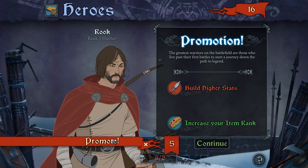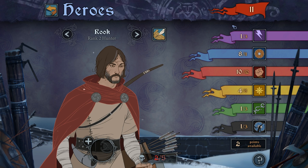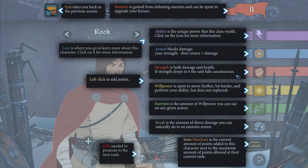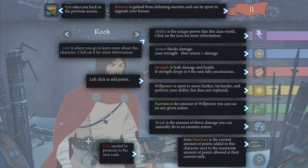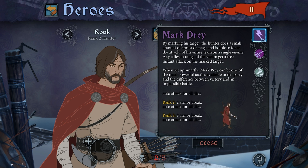I'm going to promote him — build higher stats, item rank, definitely. Renown, which you get through battles, is almost like your EXP in that respect. We can increase his armor, we can see: that's how much health you've got, willpower, exertion of willpower, ability, armor block damage — your strength minus their armor equals damage. I'm going to probably increase the break on this guy and also increase, most likely, agility — the power of the cost of wields. That sounds pretty good to me.